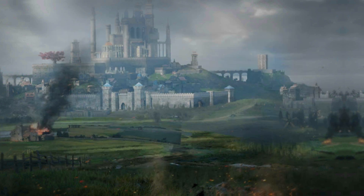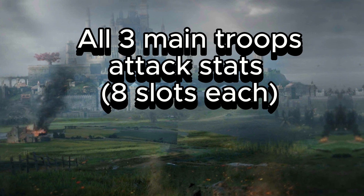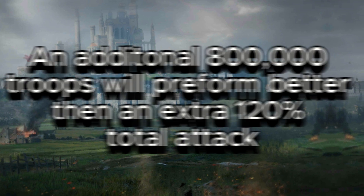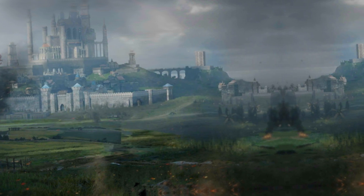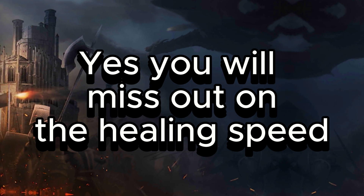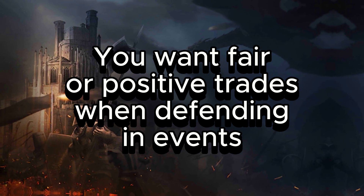A double or triple weakness setup having all three main troop attack stats in refinement is best. In event settings, rally size to increase defending troops is the best setup — an additional 800,000 troops will perform better than an extra 120 total attack for your lineups. Yes, you give up healing speed in this case, but you need the additional attack bonuses to get fair or positive trades when defending, if you aren't going to overkill all their rallies.